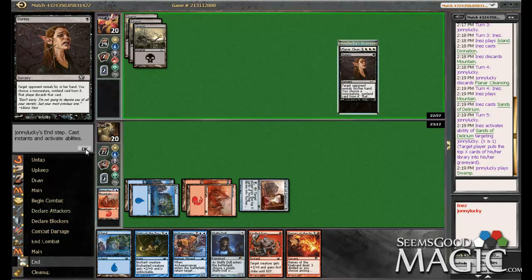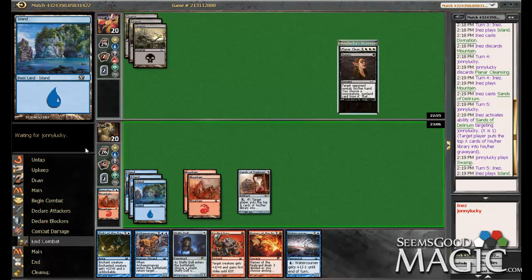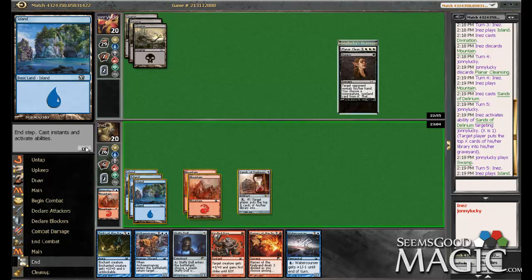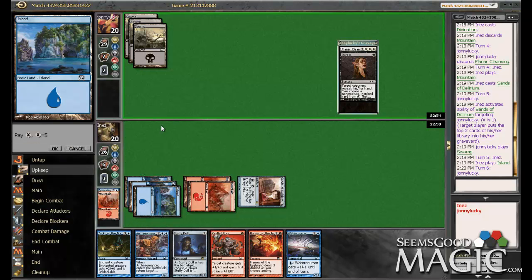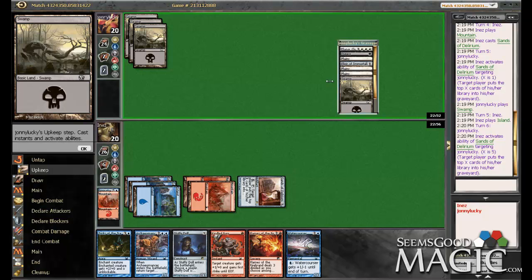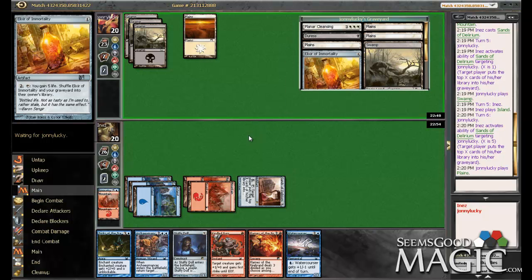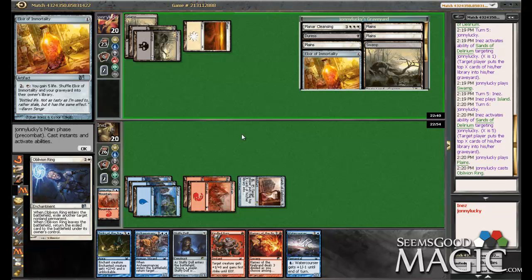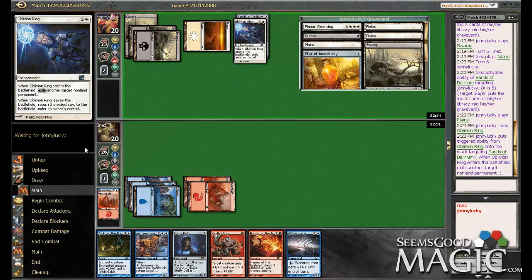Which means we're just going to start milling. Yeah, could play Stuffy Doll here, but I'd rather just mill him five and go on that route. Ooh, he had an Elixir too, main deck, so I guess that's good that we milled that. Oblivion Ring — yep. Alright, well, there goes the kibosh on our mill plan. That is not going to work anymore.